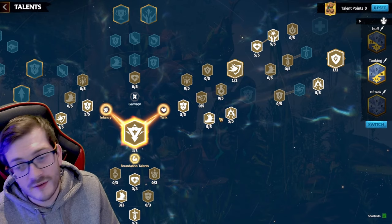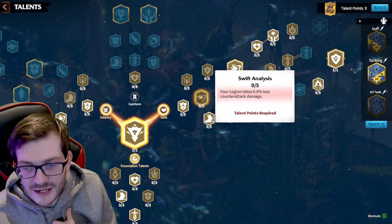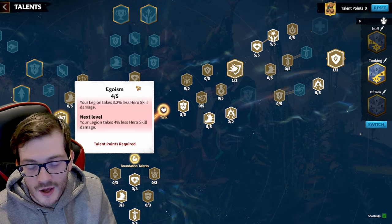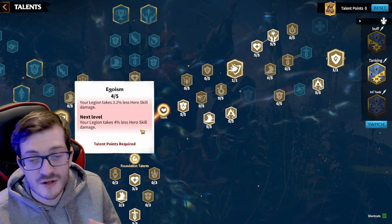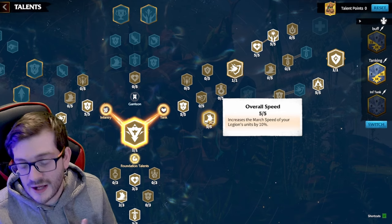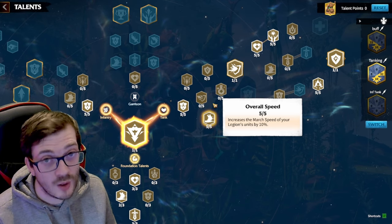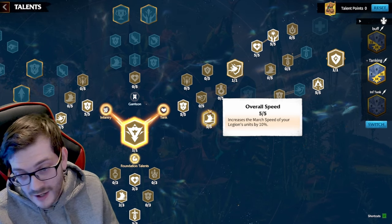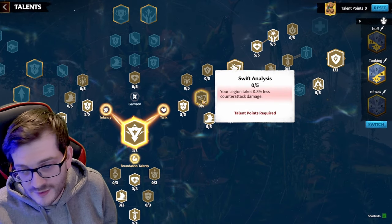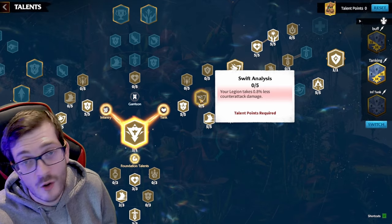One decision point: I go five out of five for overall march speed rather than counter-attack damage taken reduction, because on the other side I also go five out of five for the four percent hero skill damage taken reduction, which synergizes with Unyielding Spirit. This lets me go greedy for march speed, which is really good for getting in and out of combat. Alternatively, you can go three points into Swift Analysis and two into speed — or full five into Swift Analysis — I won't hate it.